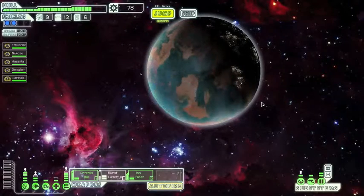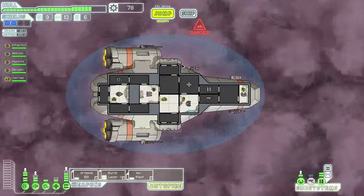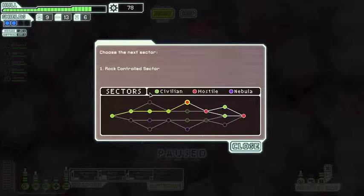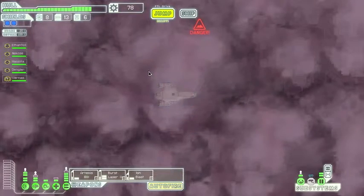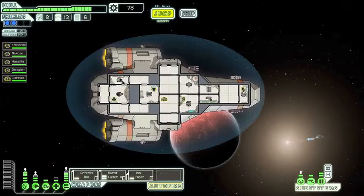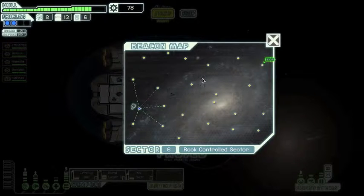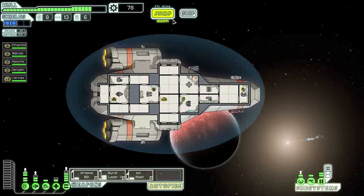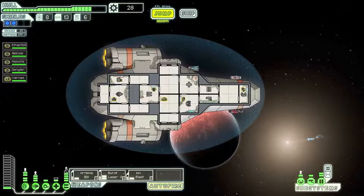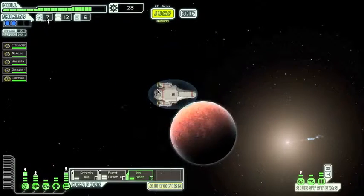Now we'll just head to the exit and jump to the next sector — Rock control sector. The exit should only be a couple jumps away. We probably should upgrade the power bar a bit more so we can have full power to engines and full power to the medbay.